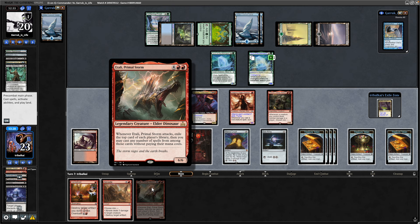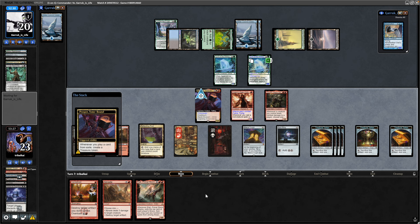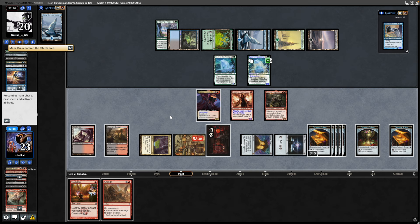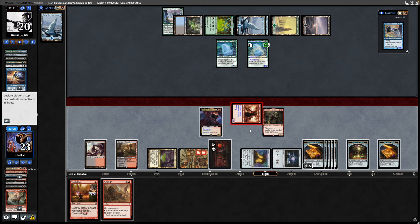The mystery card is an Atali, Primal Storm. I think we play the Reflecting Pool from exile first, then windmill slam Atali. But of course they top-decked into a Mana Drain, countering it. So they've got six free mana next turn — that should help them.